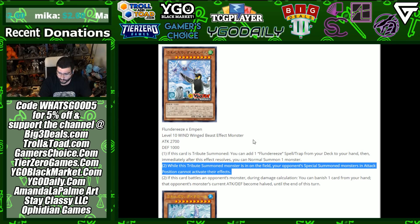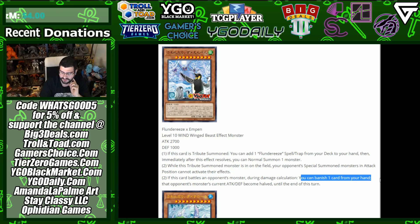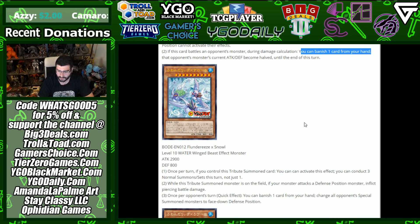If this card battles an opponent's monster during damage calculation, you can banish one card from your hand — that opponent's monster's current attack and defense becomes half until the end of this turn. It doesn't have to attack it specifically. I don't love that it's specifically from the hand; you're giving up a resource. I wish it interacted with the graveyard instead, unless we're going to see some pitch-resource mechanics happen by banishing from the hand — that would be interesting and somewhat new.